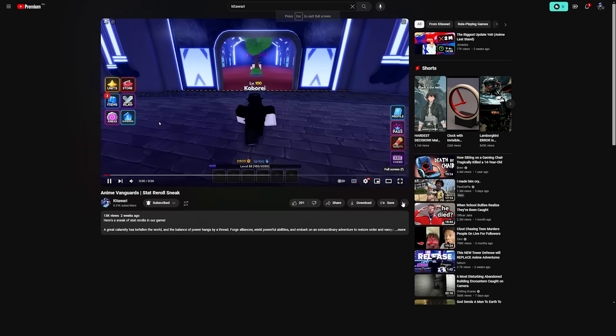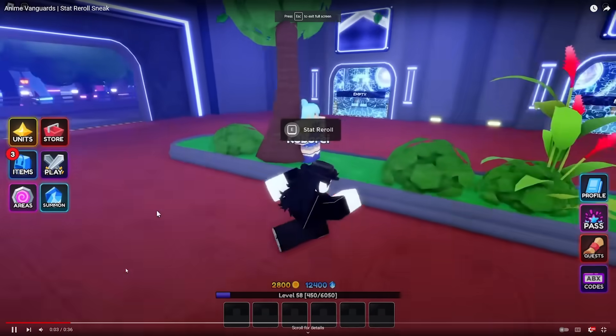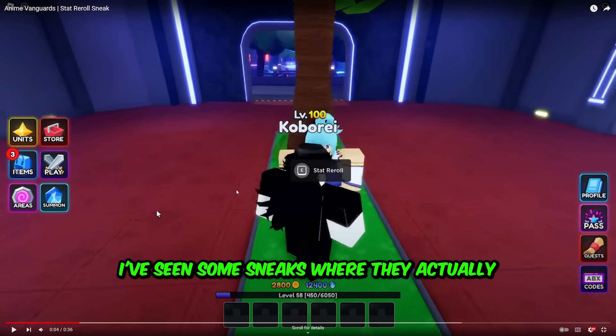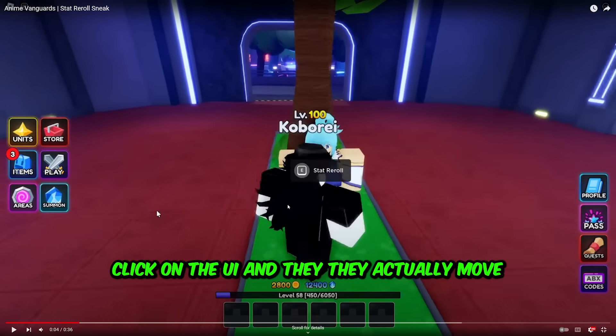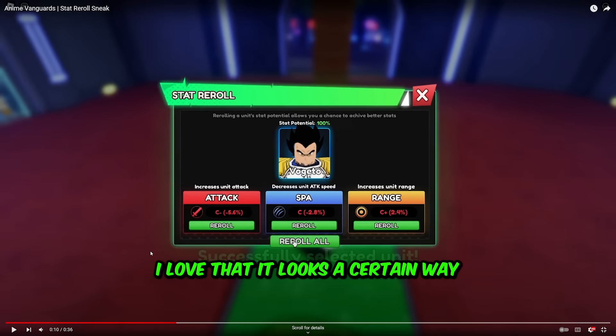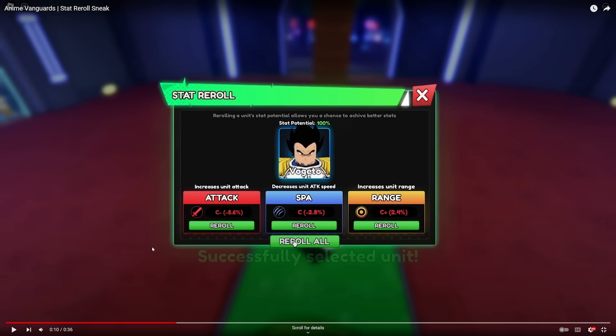Stat re-roll sneak — that's what I want to see. The UI has: Unit, Store, Items, Play, Area, Summon, Profile, Battle Pass, Quest, and Codes. This looks clean. I've seen some sneaks where they actually clicked on the UI and the UI moves. Really chill UI. I love that it looks a certain way — it's like they have their own art style. The way the UI goes. Looks nice, looks clean.